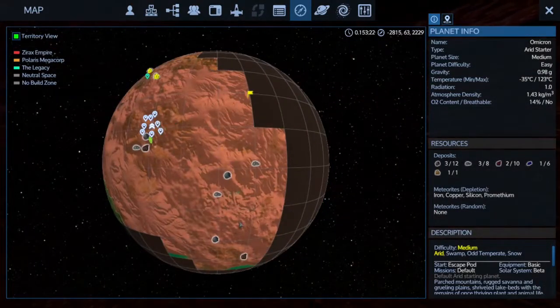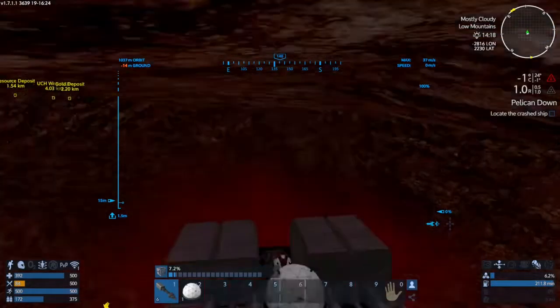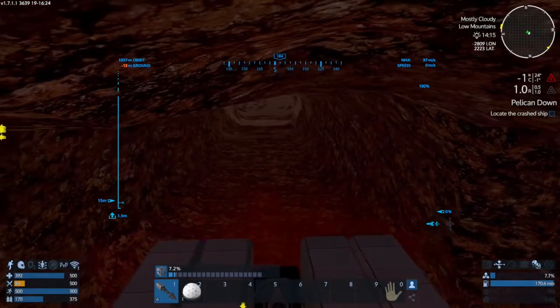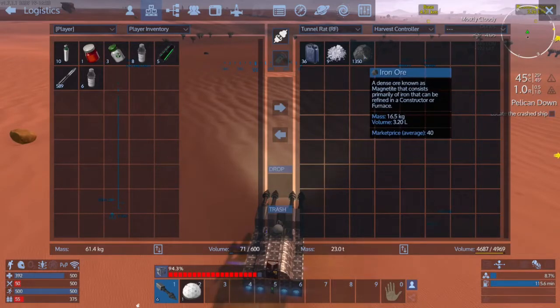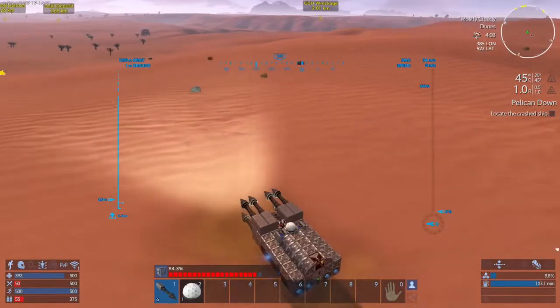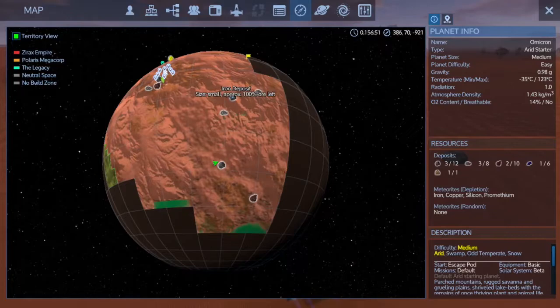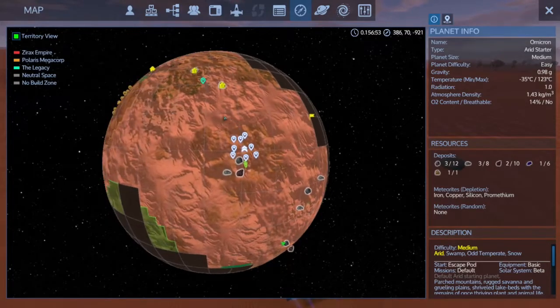Down here, there's a small and a medium. I think I'm gonna go after the medium one. And welcome back, guys. I dug in there for a little while. As you can see, we got 1,350, which will give us about 2,700 ingots, which leaves us about 3,300 short. There's only 30% left in this medium deposit. There is that small one there, but I'd like to find one more medium.